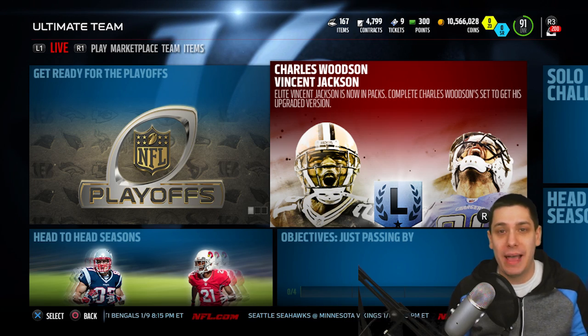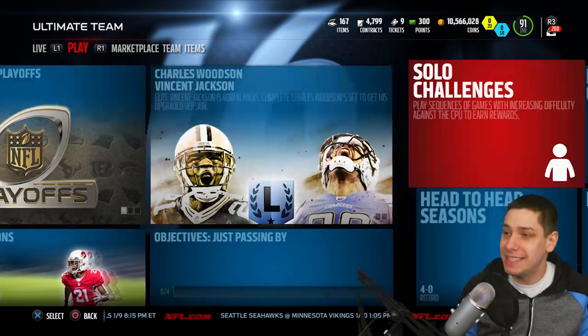Amazing cornerback card. He always has really good run-stopping attributes in addition to being a great coverage corner. So he's a card that you can either put at cornerback or safety and do a great job with him. I'm a big fan of both of these. Obviously, Vincent Jackson is the one that you can pull right now in packs.